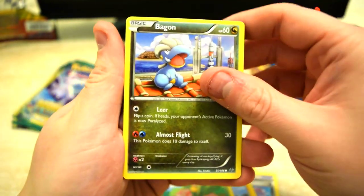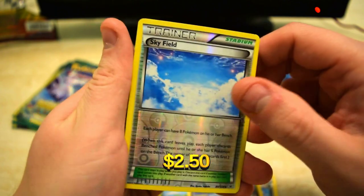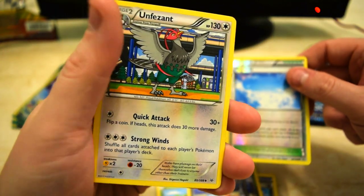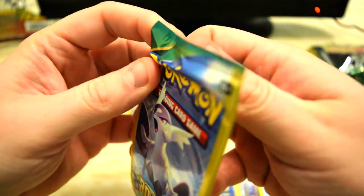All right, bag on, and we got a reverse trainer Skyfield — probably not worth anything — and at the end an Infernape, or however you want to say that. No notable pulls. Next pack.